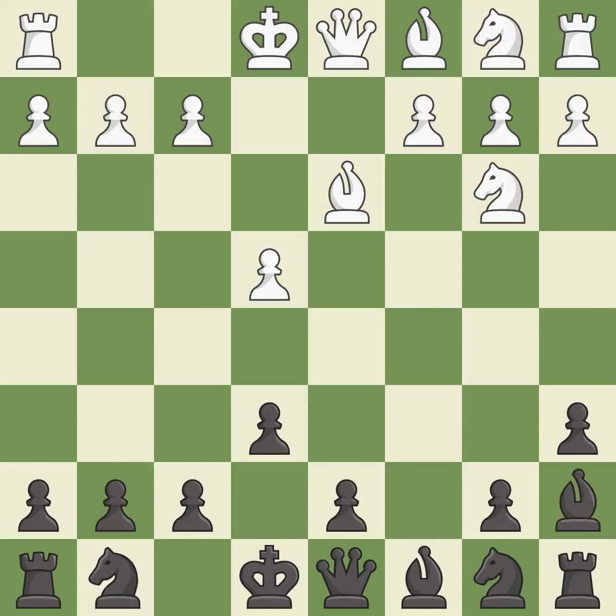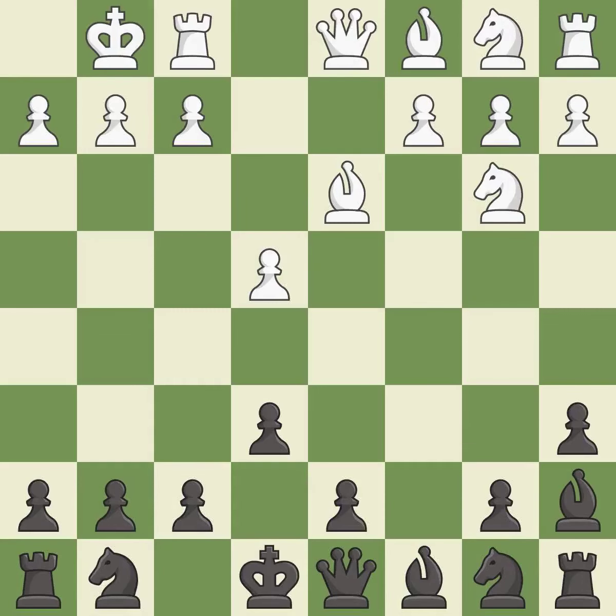Ba7 retreats the bishop to a square where it still controls the center and attacks the f2 pawn. Castling gets the king to a safer square, out of the center of the board, while also developing a rook.